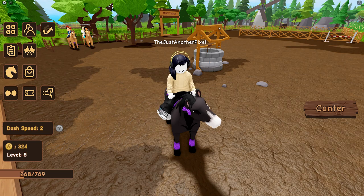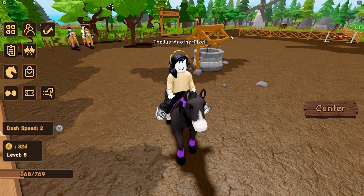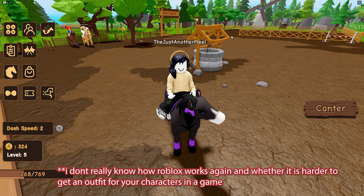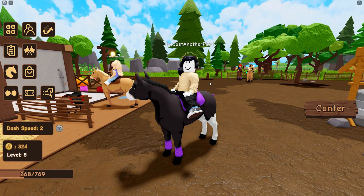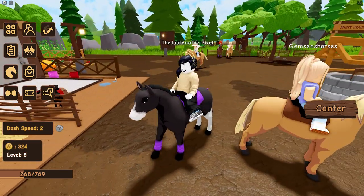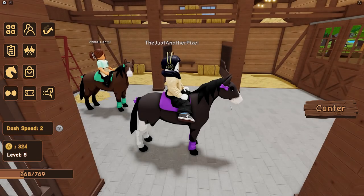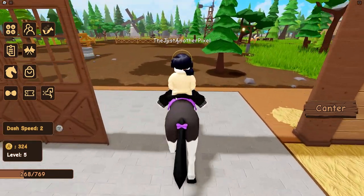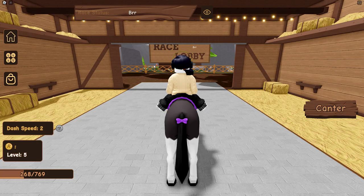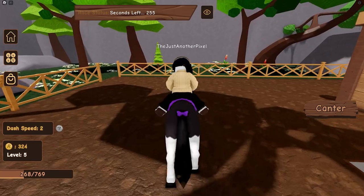In games like Bloxburg that we play on Twitch, you can buy clothing items using the game's currency - I wish this game had something like that so I didn't have to look like this. The only thing I don't like about this game is probably the controls. Also I've realized it's gotten rid of my starter horse - I can never ride it again. That palomino horse is gone, which is a little bit sad.